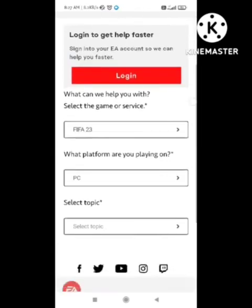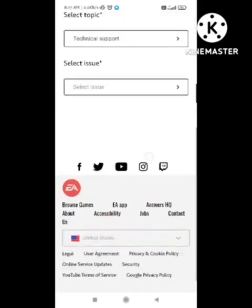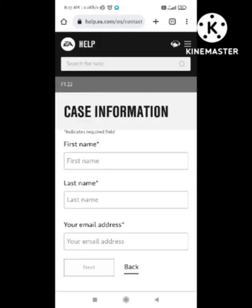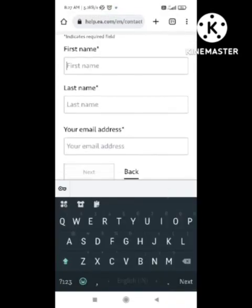Select the platform where the problem occurred, then select the topic and the issue. After that, enter your email address and your in-game name, then send it. Their team will solve your problem.